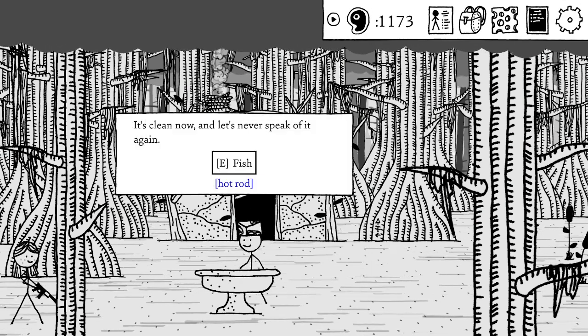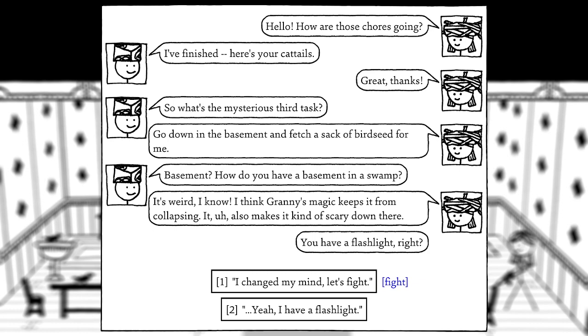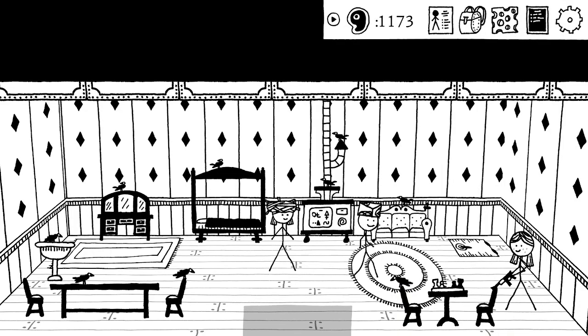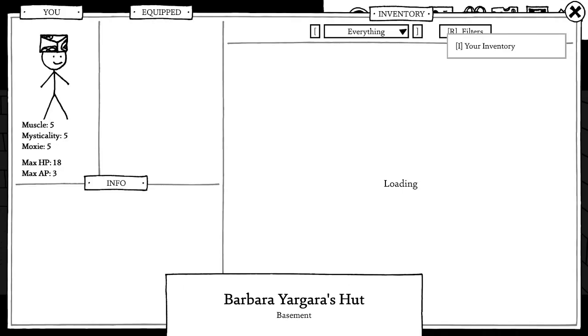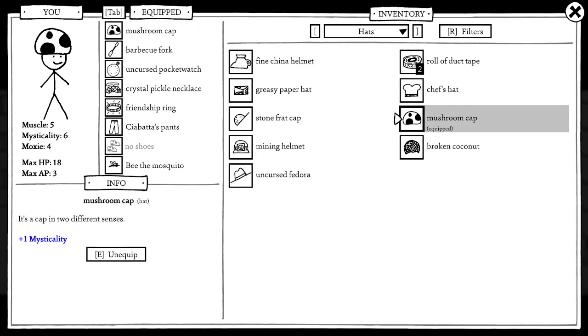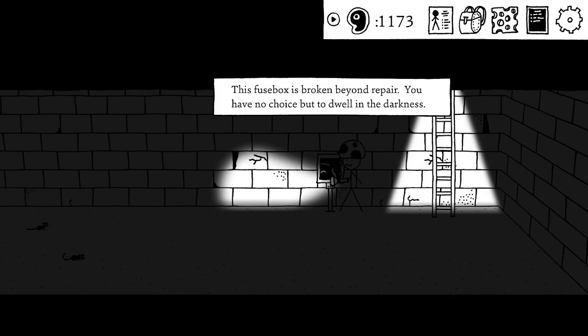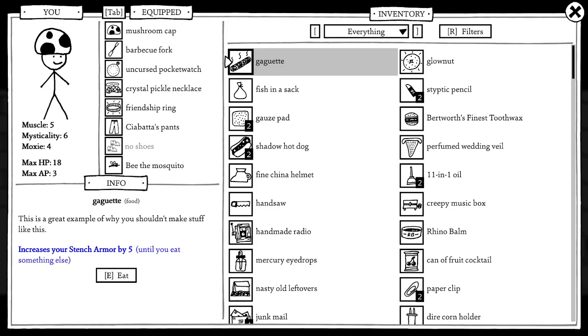The third chore: go down to the basement and fetch a sack of birdseed. How do you have a basement in a swamp? Barbara says it's weird — Granny's magic keeps it from collapsing, and it's kind of scary down there. She asks if I have a flashlight. Let's go down to the basement. We put on a different hat to up our mysticality. The fusebox is broken and I need spooky armor.